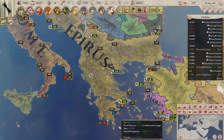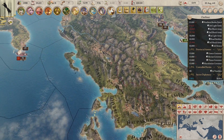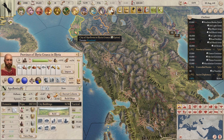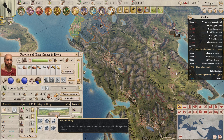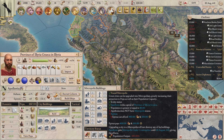Any city can be upgraded to a metropolis for 400 gold and 100 political influence. However, there must be at least 80 pops residing in that city. The procedure is the same as founding a city: click on a city with over 80 pops, go down to the build section, and click 'found a metropolis.'